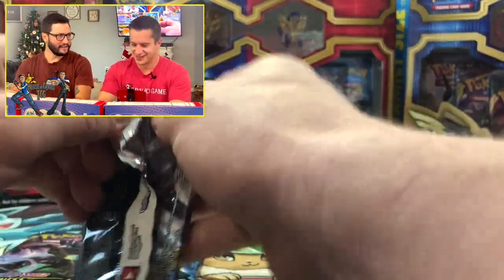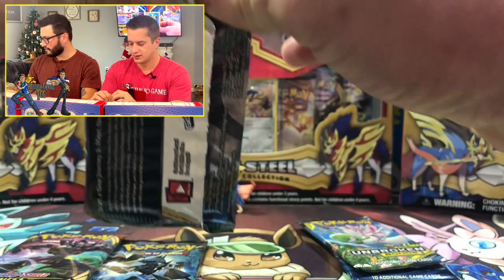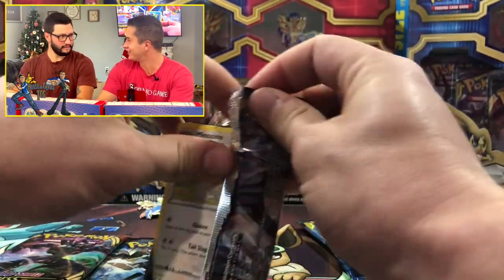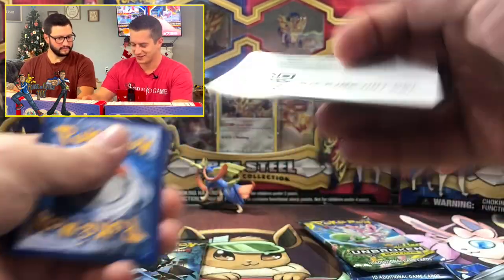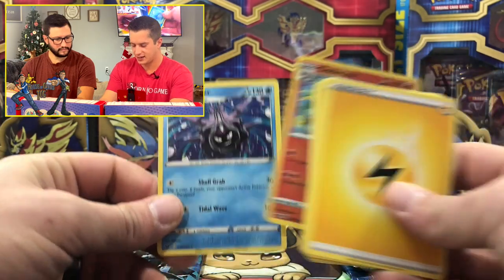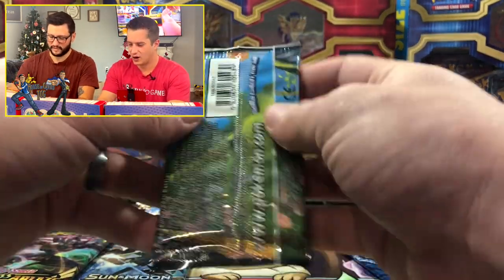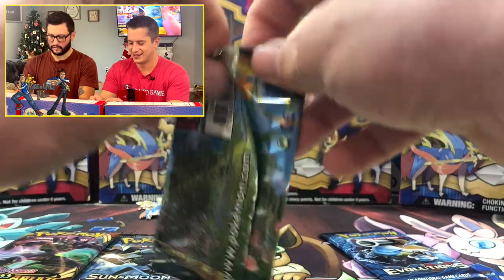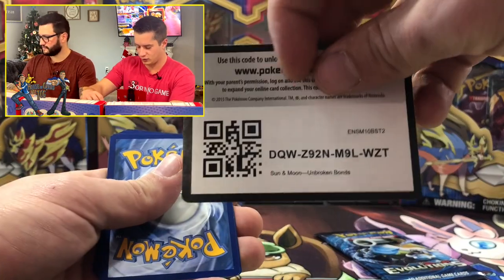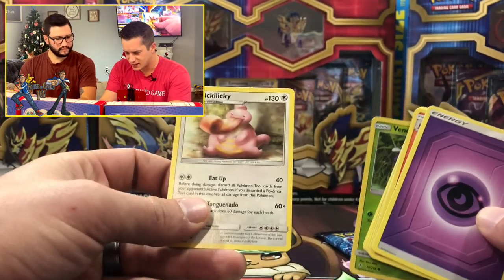Let's get cracking. Starting with the Sword and Shield base set — it's not opening easily but it's probably perfect. Green code card. We got lightning energy, Cinderace, and Cloyster. That's our base set pack done. Now Unbroken Bonds — one of my favorite cards is the Reshiram and Charizard. We got a green code card and psychic energy. Lickitung!